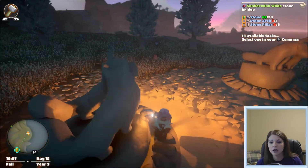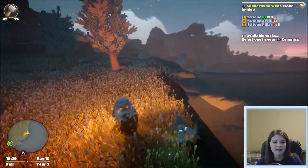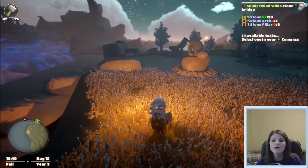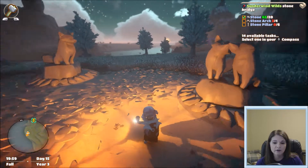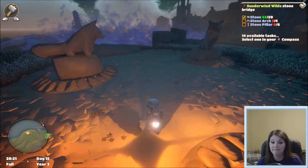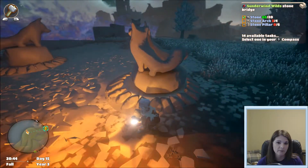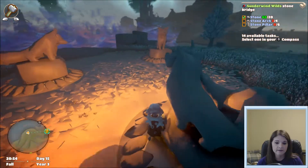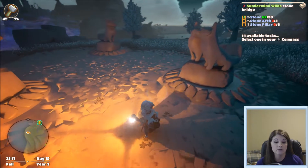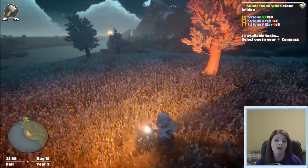I ran into some merc over here and it wanted me to have two more sprites, but I didn't have quite enough. So I came over here to this puzzle thing — this is the second time I've run into a puzzle like this. The first one I couldn't figure out, but this one I did. These animals were all facing different directions, so I turned them all facing in and a sprite popped out. I'm thinking the other statue puzzle will work the same way.